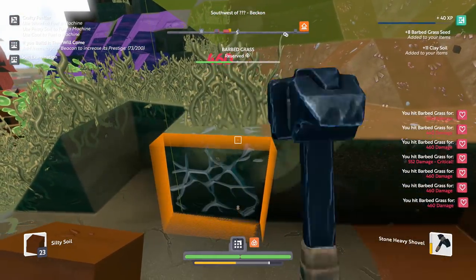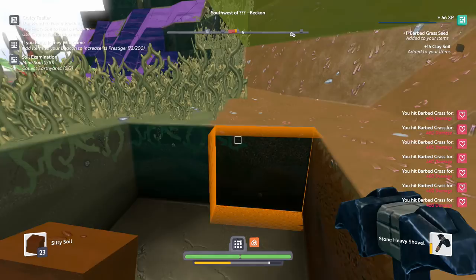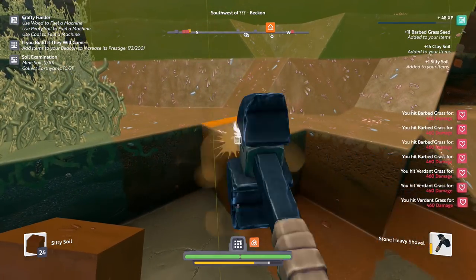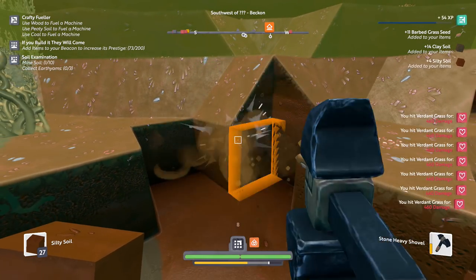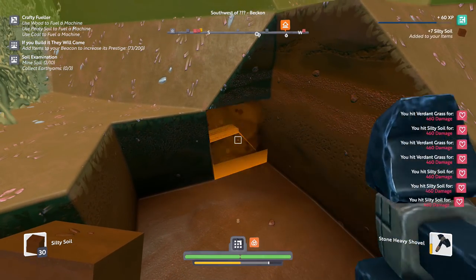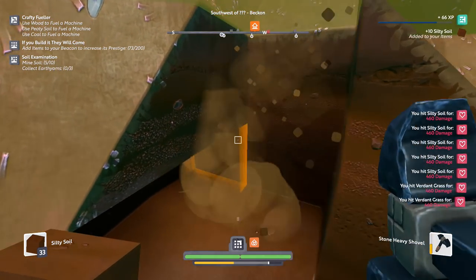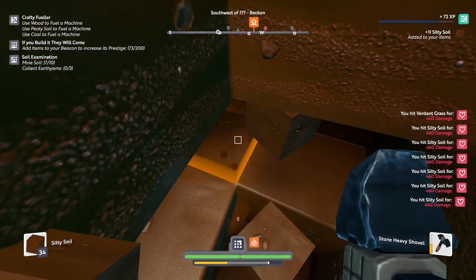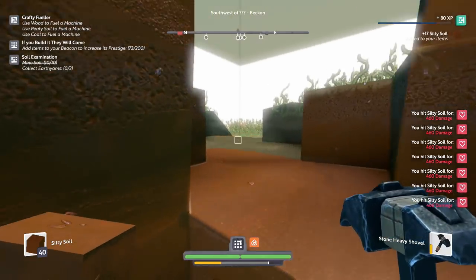So mine grass — that one's super easy. We already have a shovel equipped. We'll try to mine 10 different grass and also try to collect three grass seeds, which we already have, but I don't think it's to have three grass seeds — it's to collect them. Just gotta keep going. Just gotta keep knocking away at this. Hopefully with this copper we can use that to improve our gear. I also need to find a way to make a chest and store some of this stuff. Now we have another step in soil examination — we're mining the soil. And we're also collecting earth yams, but I don't know what that is yet.